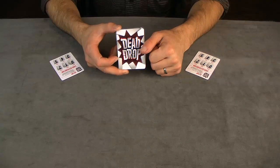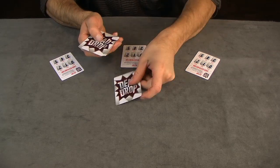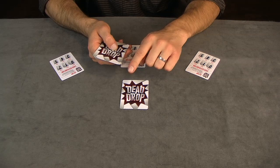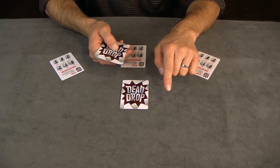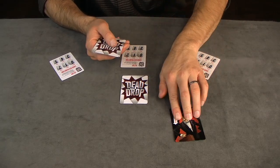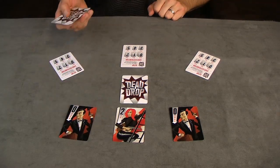Dead Drop plays two to four players. The initial setup is quite simple. Take one face-down card on the table making the dead drop, then deal a corresponding number of cards face up to make the stash — equal to the number of players in the game. For this game we're going to have three face-up stash cards that are common knowledge to all the players.